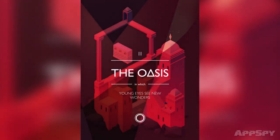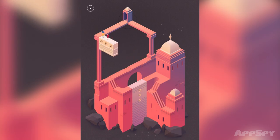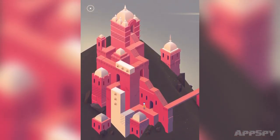The Oasis. 'Young eyes see new wonders.' Look at the colour change there — oh, that's beautiful. These platforms can be moved up and down. Having played the first game, those little dots indicate they can be grabbed. I can move it backwards and forwards, which will be useful for taking me across this gap. These musical surges give you a little rush.